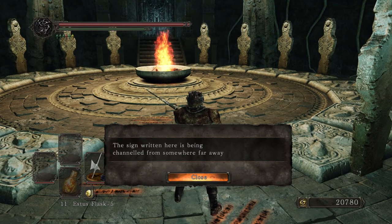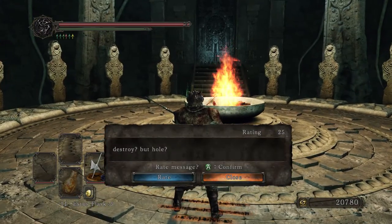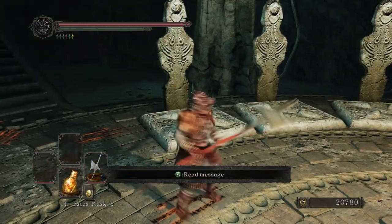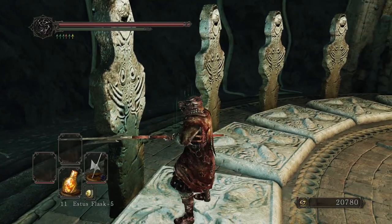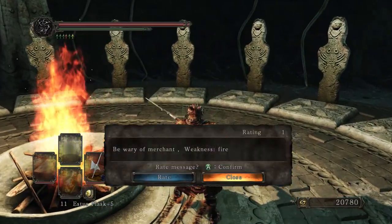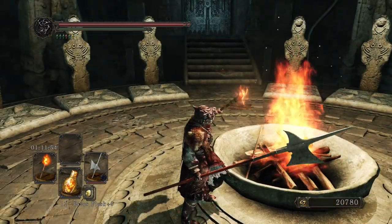The sign written here is being channeled from somewhere far away. I wonder what that means. Strange. It wouldn't be Dark Souls without lewd things written on the ground. Are these like pressure plates? They look like they could be. 'Be wary of merchant, weakness fire.' Might as well light a torch — I've got an hour and eleven minutes left of these.